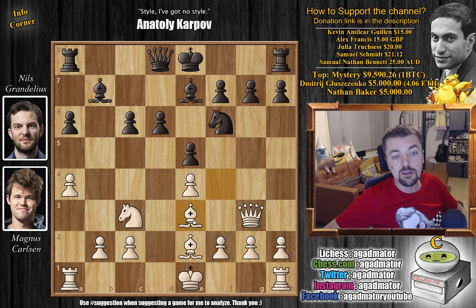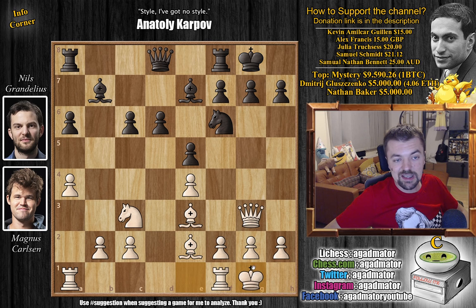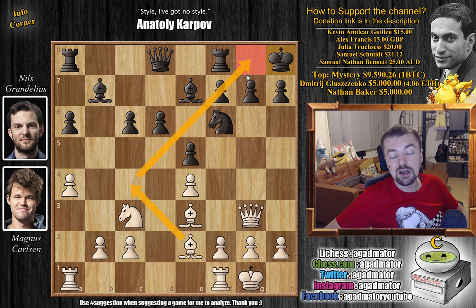After Bishop to F4, Nils blocks it with E5. Magnus goes back, Bishop to E3, and now Nils castles. The clock situation: Magnus has an hour and 20 minutes, having wasted very little time, whereas Nils is below one hour at some 58 minutes. Magnus also castles kingside. Now King to H8 — you want to free the King away from this diagonal, as at some point you want to move the knight, push the F5 pawn. King to H8 definitely makes sense.